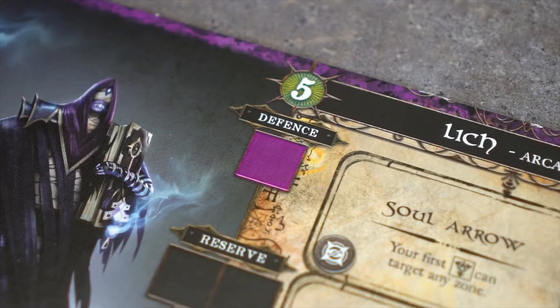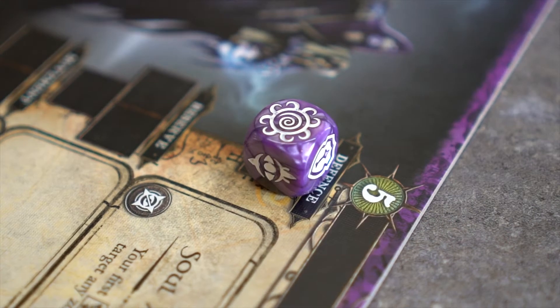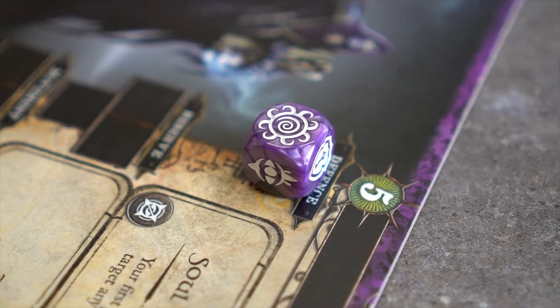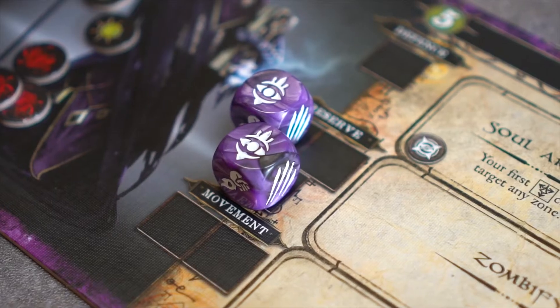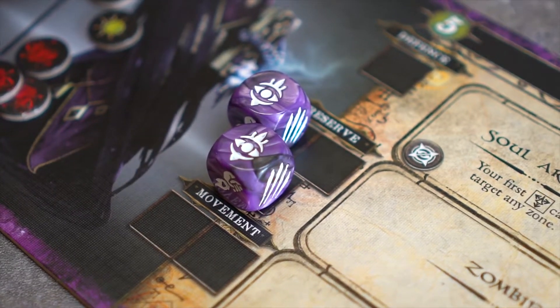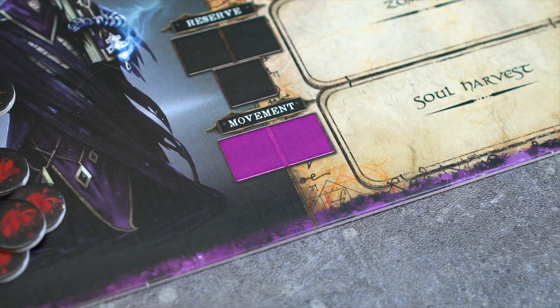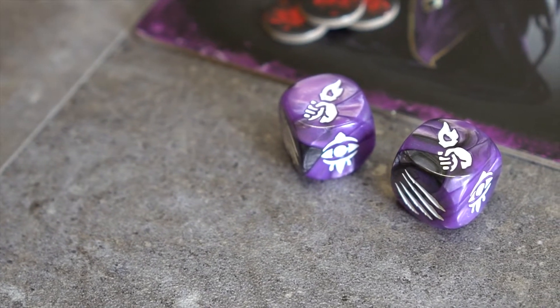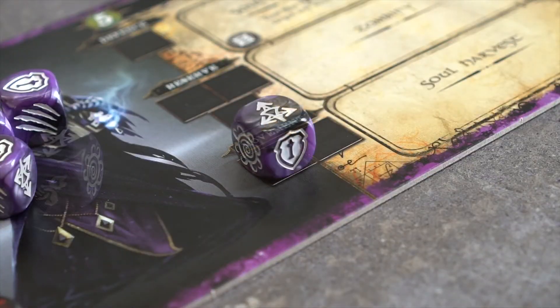This defense area is where retaliation and defense results will be placed in order to defend against or counter incoming attacks. This reserve area is where monsters may store desirable dice results for later rounds. This movement area is where players may place any dice result except for villager.